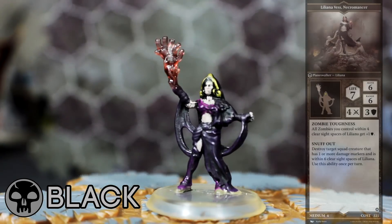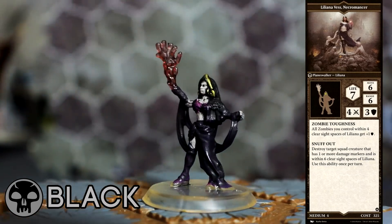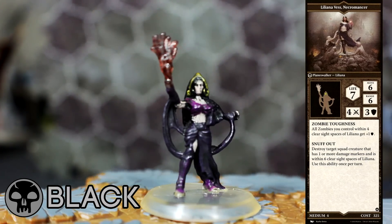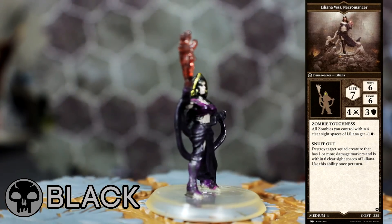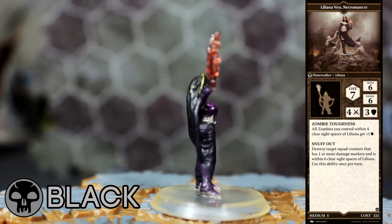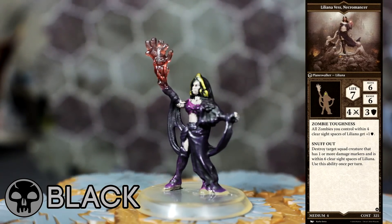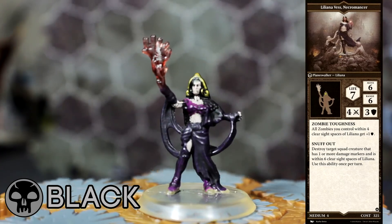Now let's move on to Black. Liliana Vess, Necromancer, is the Black planeswalker. She's got high life, decent attack, decent range. Zombie Toughness looks really good at first, but the catch is that it forces Liliana to stick close to the zombies at almost half her total range — ideally you'd like to keep her a bit farther out. Snuff Out, on the other hand, is ridiculously overpowered — so much so that I've seen people house rule it to something weaker. It allows you to destroy a squad creature that has any amount of damage already done to it. If a unit has taken a single hit, you can one-shot it, and you can use it once per turn. Personally, I think this is the strongest ability in the base game, and possibly the entire game as a whole.